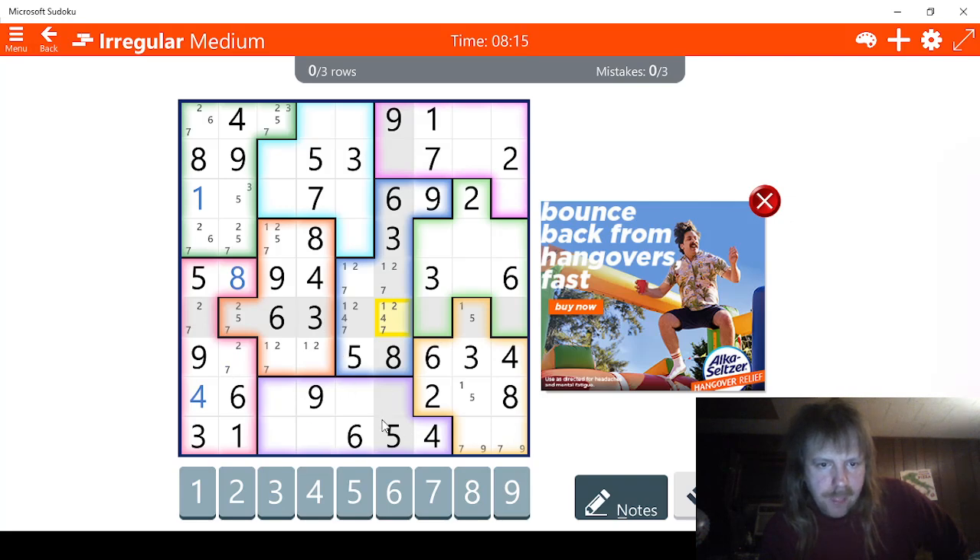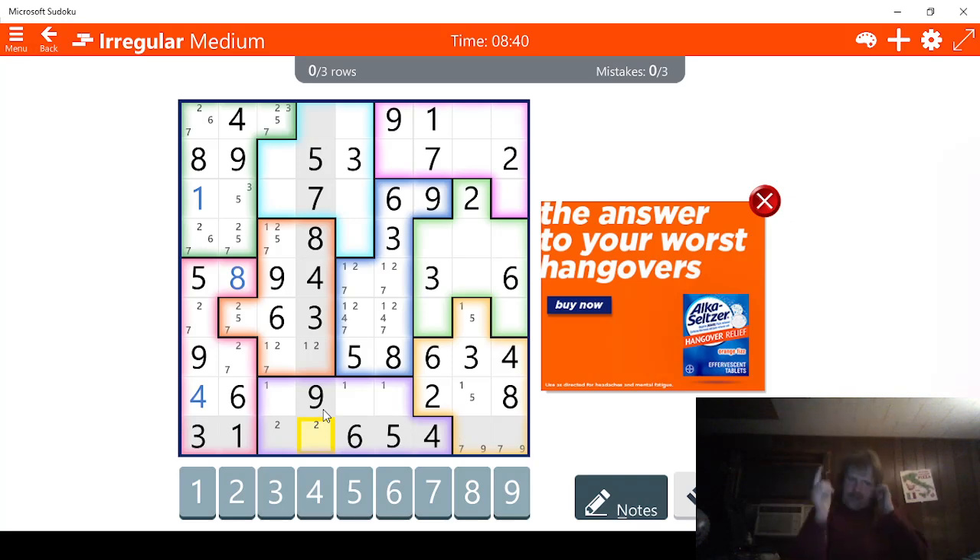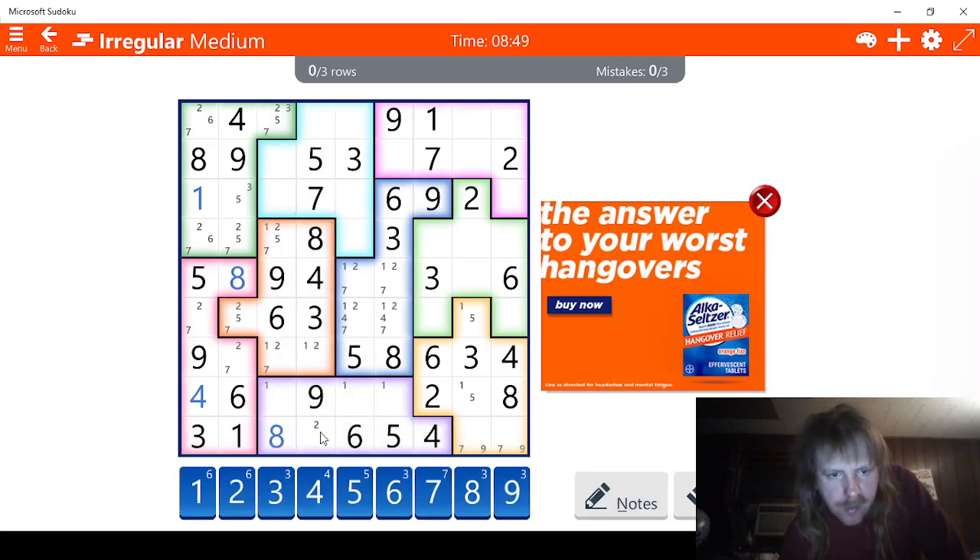One, two, three, four — let's try two. That leaves two possibilities for two right here. Three, three. Let's have a look here — one, two is possibly three, four, five, six, seven — eight is the possibility. That means this has to be eight right here, and this has to be two. Good — that means this has to be one.